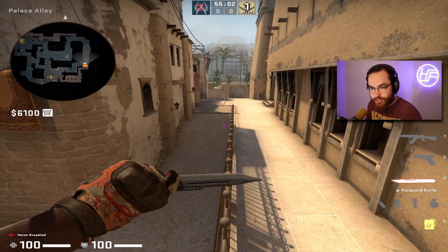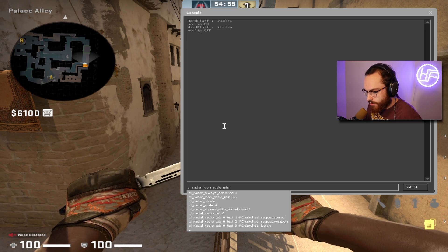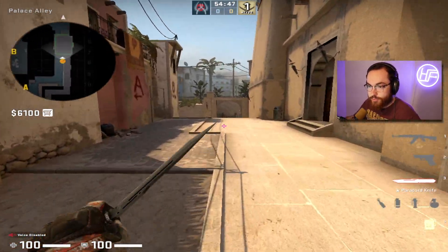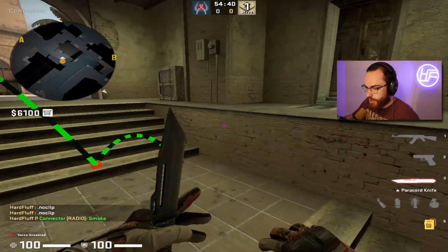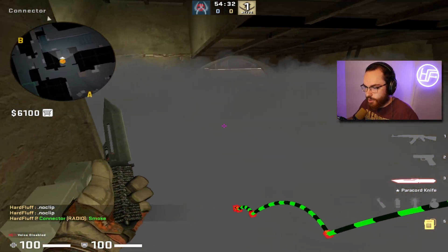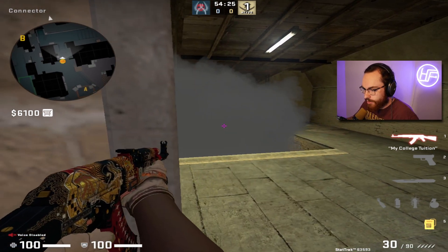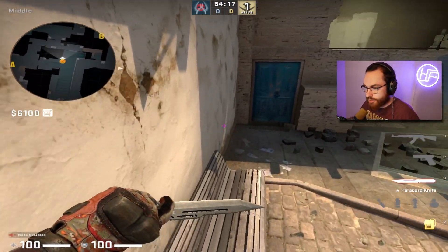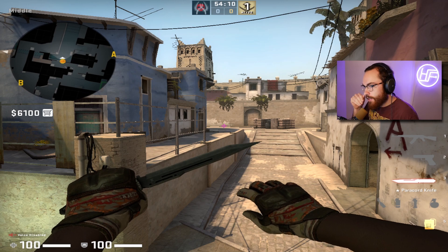You can't make those calls if your radar is zoomed in. Let's do an example — cl_radar_scale, defaulting to around 1, which is super zoomed in. While this is great for navigating through a smoke, like getting up to a corner on mid, back in the day as smokes faded you could see enemies pop up on radar before your screen — they've since fixed that. Besides that, there's no real point to having your radar this zoomed in.